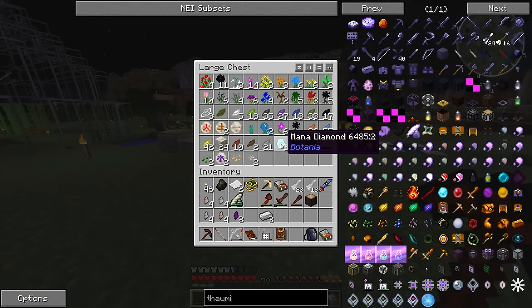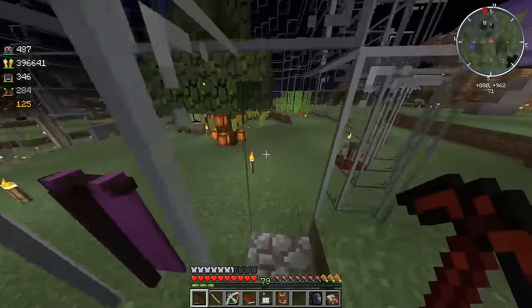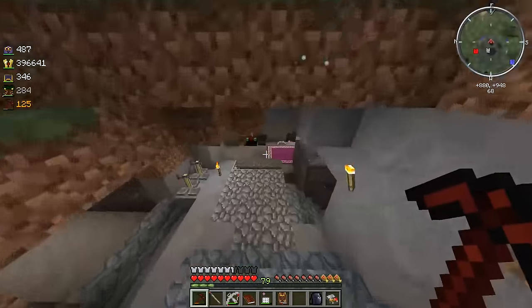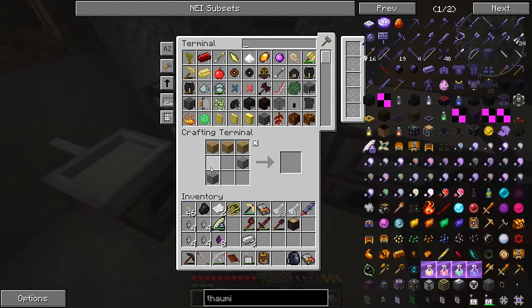We have three thaumium pieces ready. Now, I kind of feel like cheating in three diamonds and throwing these mana diamonds away — it was an accident after all, I accidentally converted them. I don't know, I guess I could — it was an accident, accidents happen.